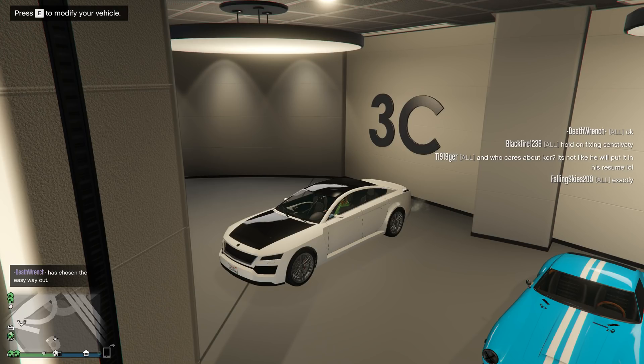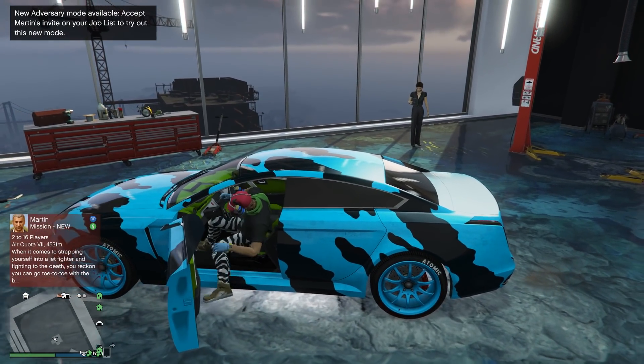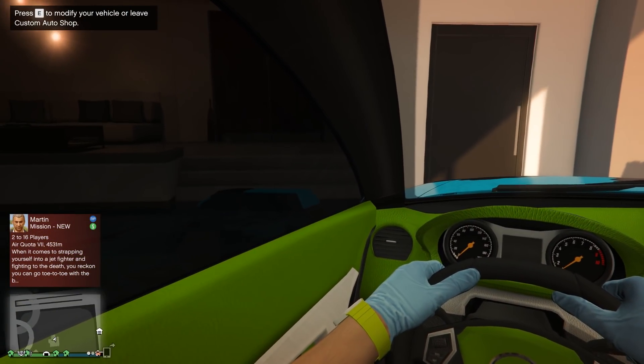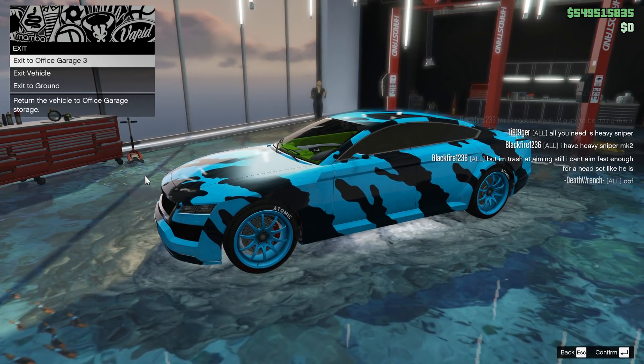Let's get this thing modified and see if it's actually worth your money — I'm going to say no. And here she is. Apparently you can buy camo liveries for this car, I guess because you can have machine guns, but you couldn't buy the camo liveries for the other cars with machine guns on them. I also went with the green interior, because it is correct.